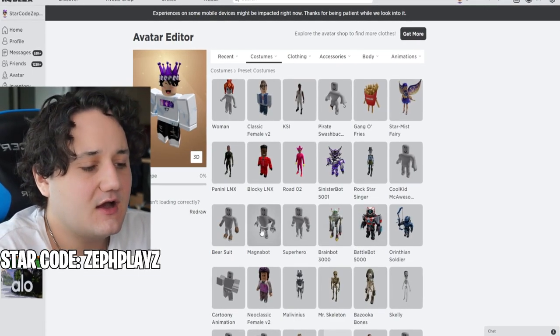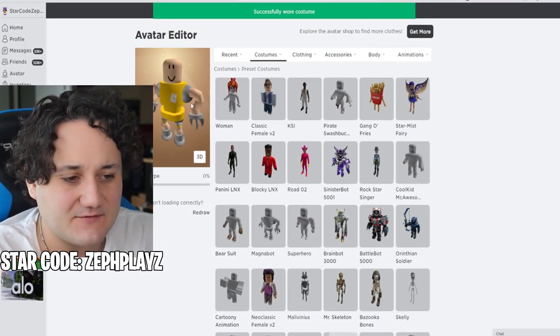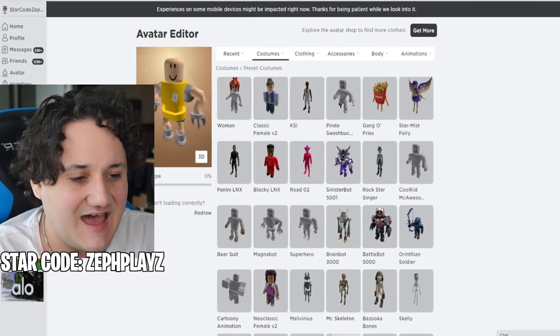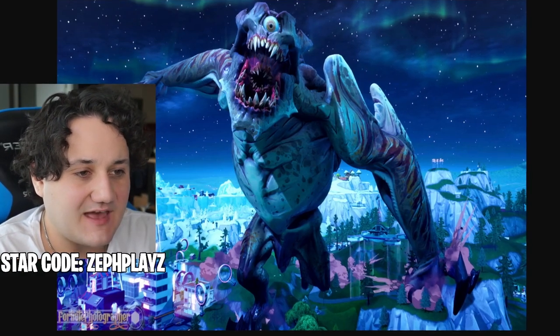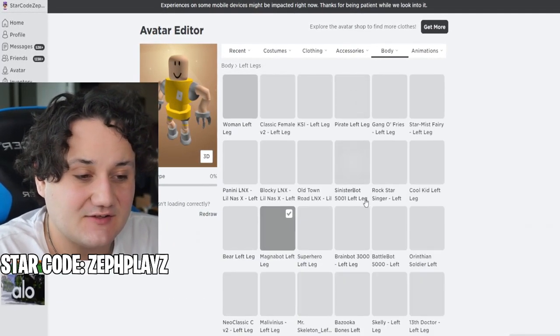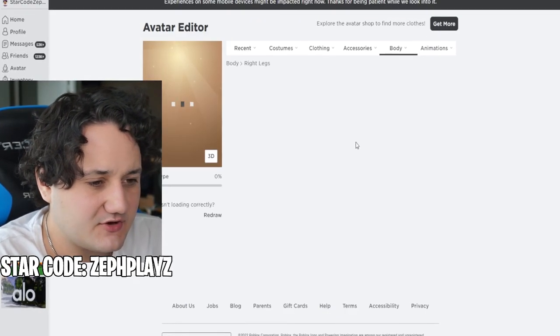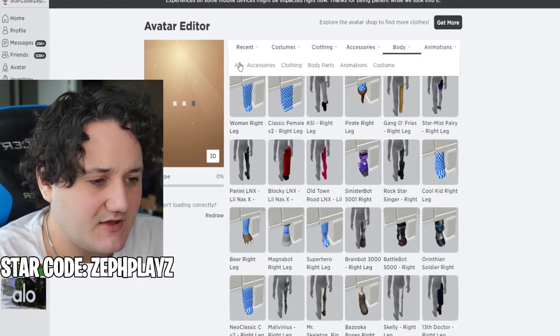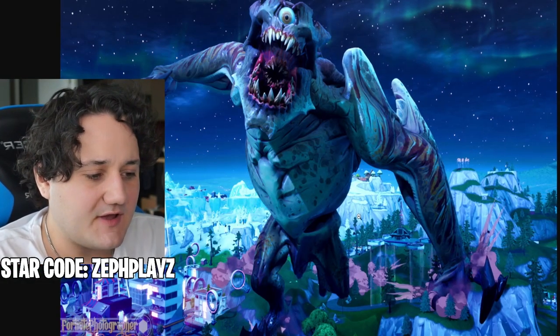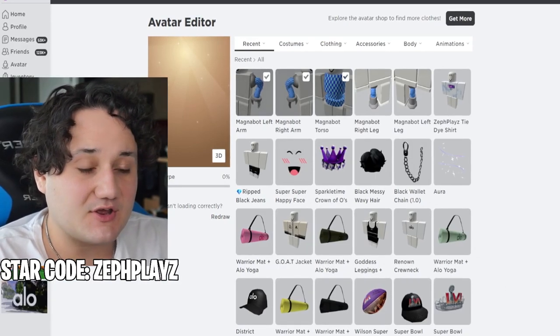We've got to make a bulky looking character — we need to combine a few things. The Magnebot looks really good because it has that gray texture, but I want to change the legs. I'm going to remove the left leg and right leg, and hope that we can get more regular monster-looking legs instead of robot legs.